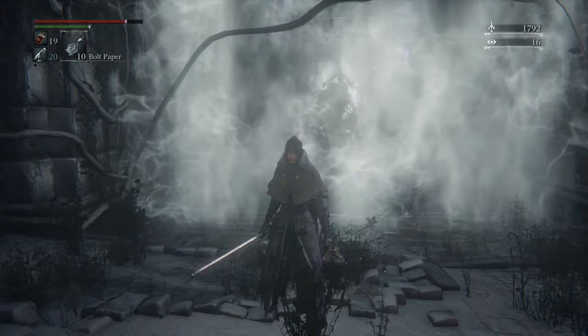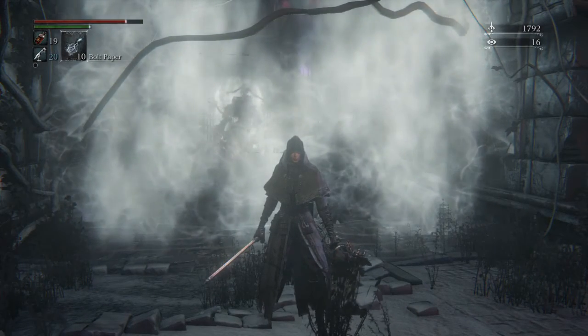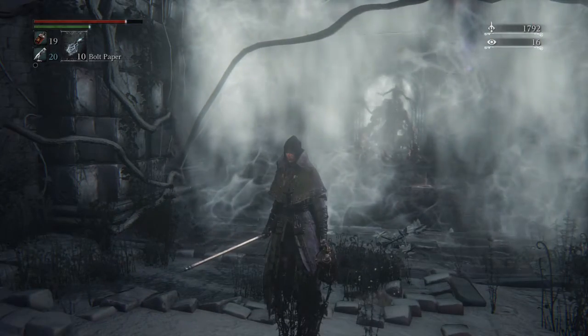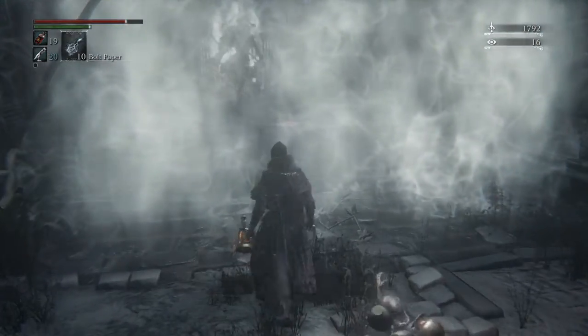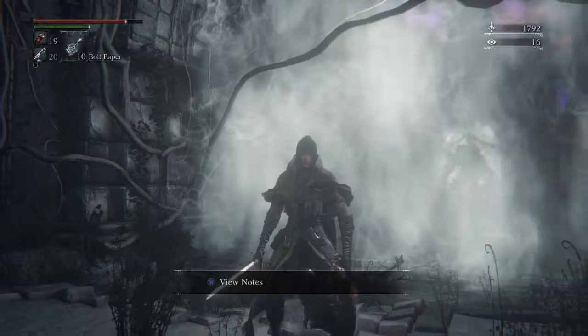This fight is more or less a callback, at least mechanic-wise, to the Tower Knight fight from Demon's Souls, in the regard that there are lots of adds. As you can see through the fog door, the boss is just waiting for us, but there's actually a balcony on either side of the arena.